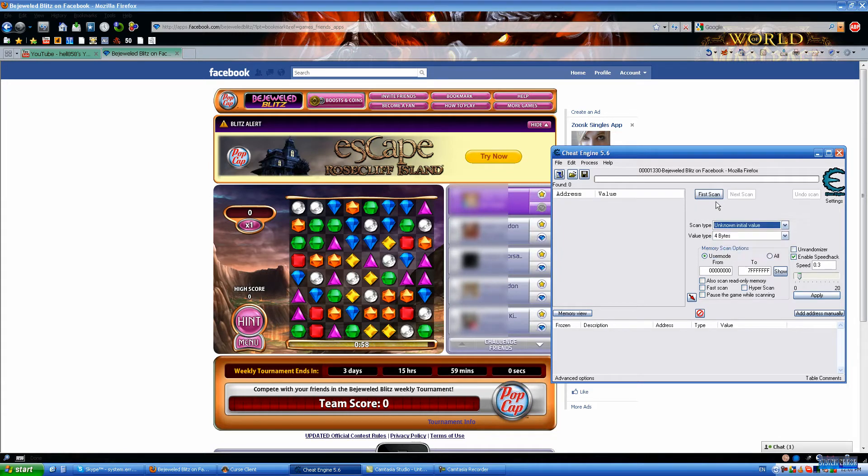First you want to click on 'Unknown Scan'. First scan has to be on, and down there select 'Decreased Value'. Then you click 'Next Scan' and wait for it to scan. It may take a little while because I'm recording — it's just scanning.